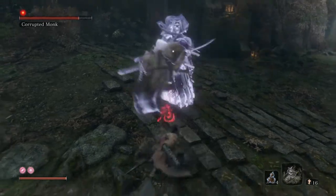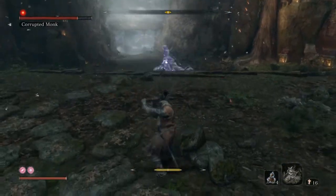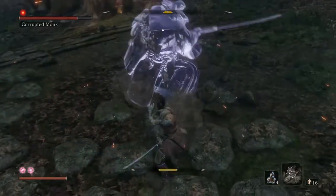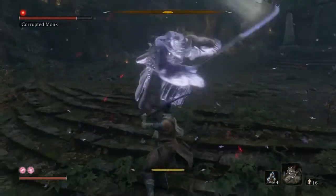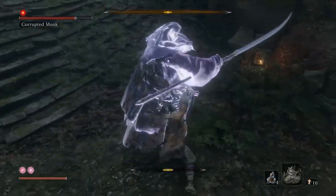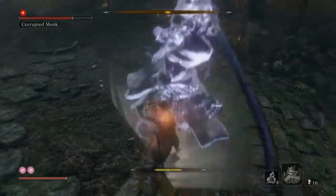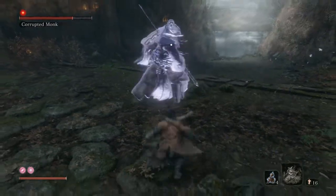Would it make sense to use sword techniques or just heavy and light attacks? Thrust attacks do 50% more damage than a normal sword strike, and they come out much faster than any of the combat arts. It's possible a combat art would be useful, but I don't think so. I actually intentionally remove the combat art so I don't accidentally do an Ichimonji or anything like that.